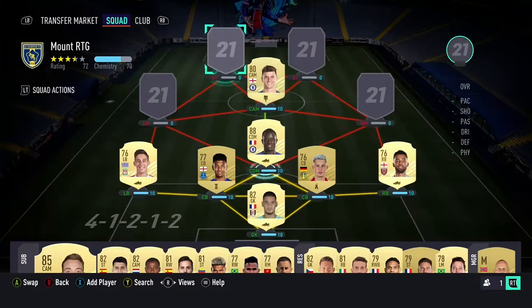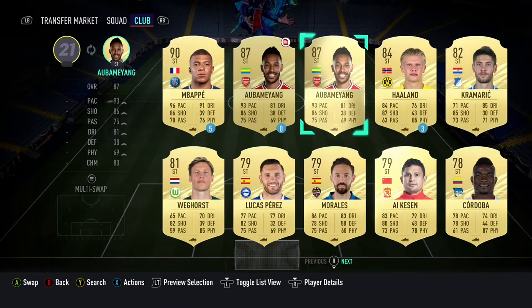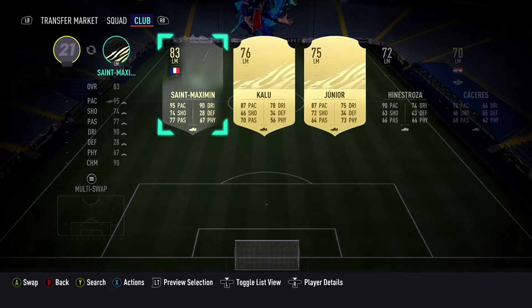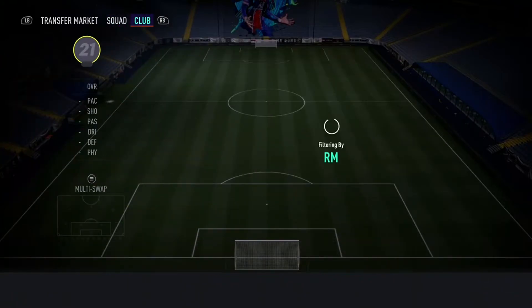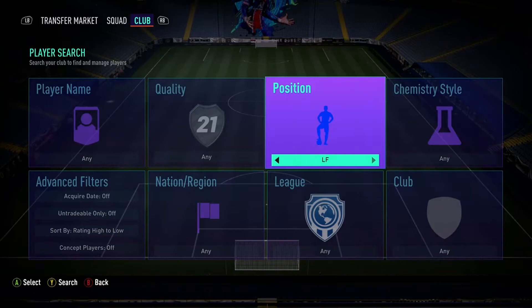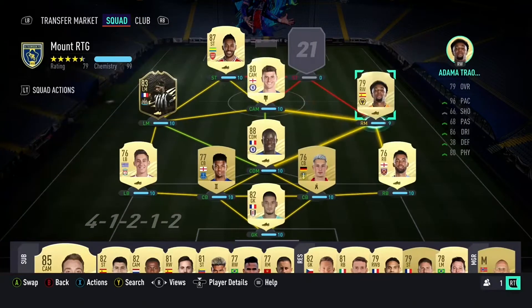So we're bringing Kante in now and we've got Aubameyang as well. Then we do bring in Saint-Maximin on the left, and on the right is Adama Traore. I wasn't sure who I was going to play there, and then I remembered that I did pack him. We've got a lot of pace now.